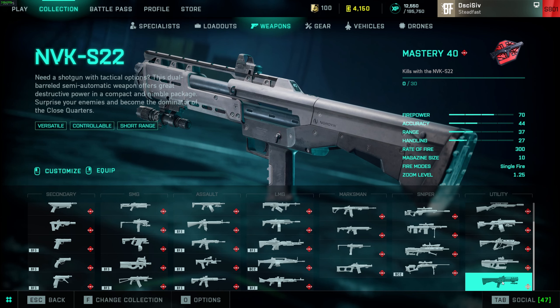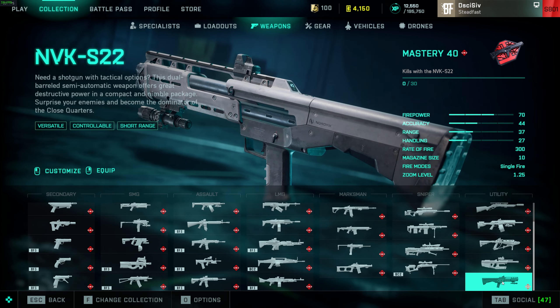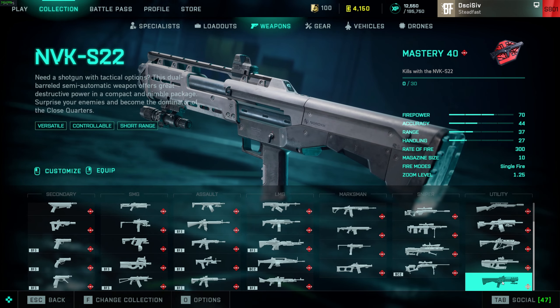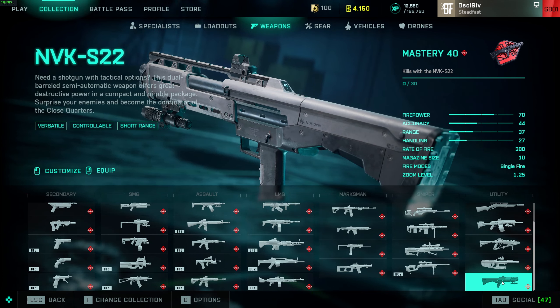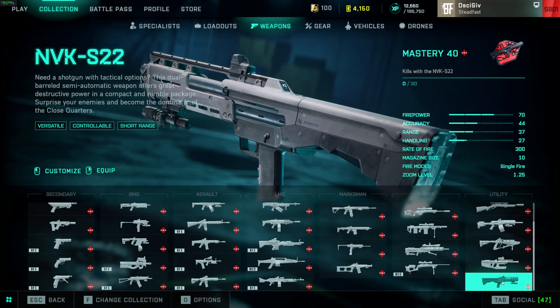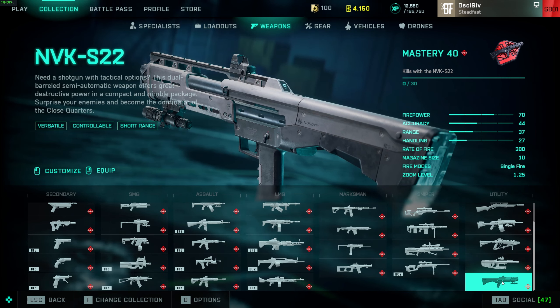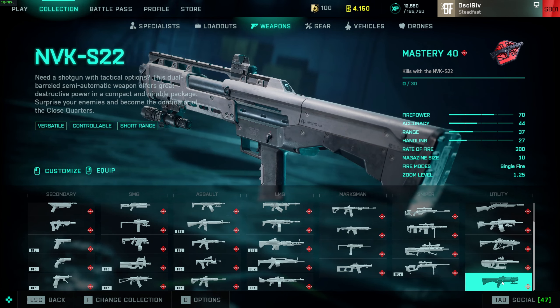The NVK shotgun — damage is A tier. It will one-shot you out to 19 meters with buckshot, and I think 16 meters with flechette, but the flechette can armor-pen so you can get collaterals. The reload is terrible, terrible, terrible — 10 rounds and you'll spend almost a solid 40 seconds reloading the whole thing if you empty it. Make sure you position yourself or switch to your sidearm — if you dump your entire mag and need to reload you're just not going to have anything to fire.